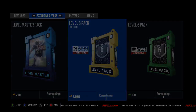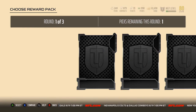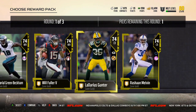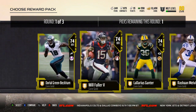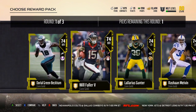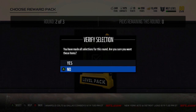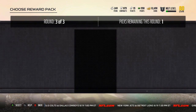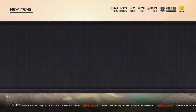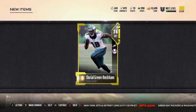Let's go ahead and open the first one. It costs 2,000 coins, and you should have 2,000 coins. There are 3 rounds to this and you get to select your player. I want Odell Beckham Jr. — yeah, I'll take Odell Beckham Jr. And then the Tomlinson token.